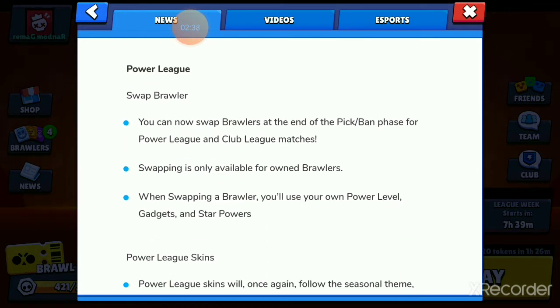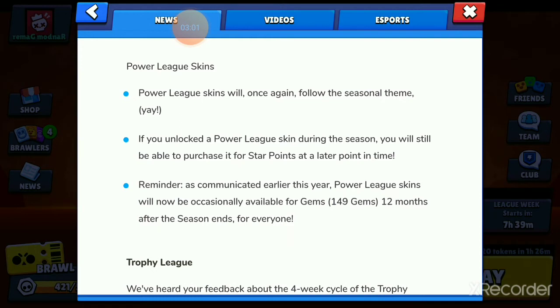In Power League, you can now swap Brawlers during the final preparation stage. However, you can only swap with someone else's Brawler if you actually have that Brawler, and the Brawler you gain will be at your own power level with your own gadgets and star powers. Power League skins will once again follow the seasonal theme, which is good — they should definitely stick to that. If you've unlocked a Power League skin during the season, you'll be able to purchase it for star points later. And if you haven't, exactly 12 months after the season ends — one year — everyone will be able to buy the Power League skin for 149 gems.